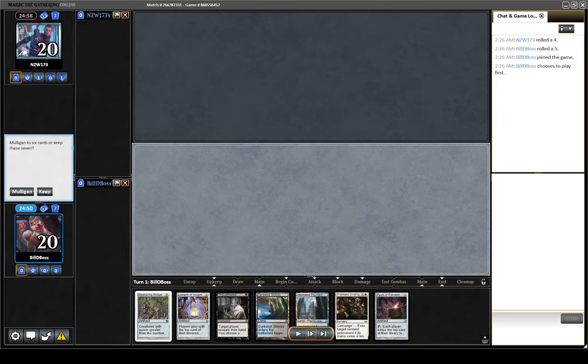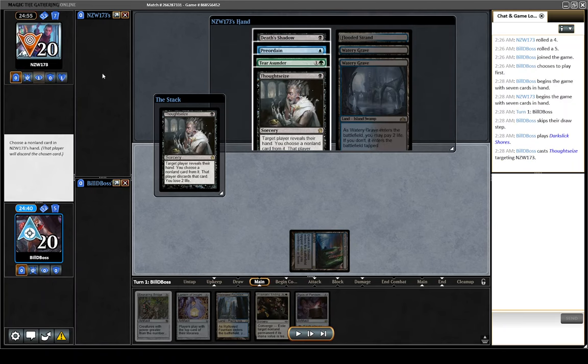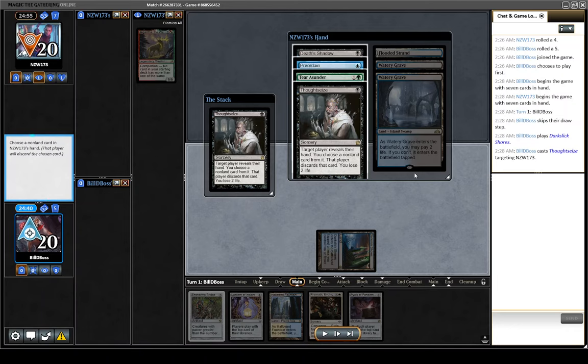This hand here is basically one of our best openers we could hope for, which is quite fortunate. They do reveal Gigantha before the game. When we look at their hand, they're on Shadow with the Shadow in their hand. However, they are playing Terra Sunder main deck, and so I think we have to take the Terra Sunder here. Yes, they're going to be able to Thoughtseize — they're probably taking a Bridge anyway.